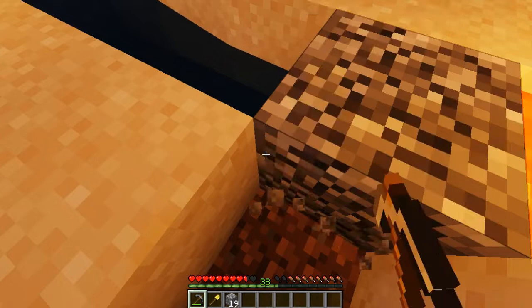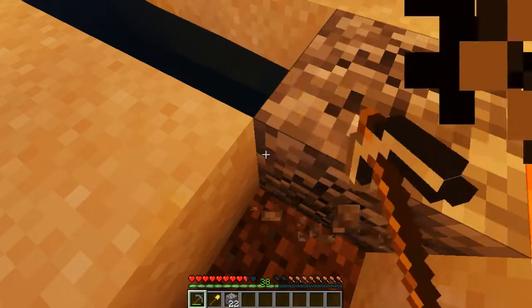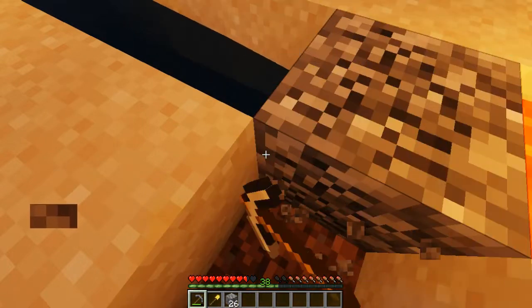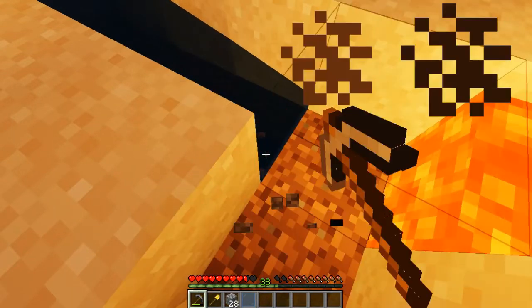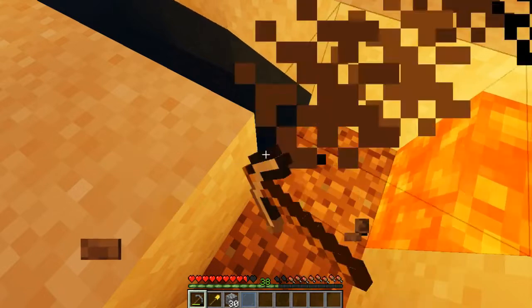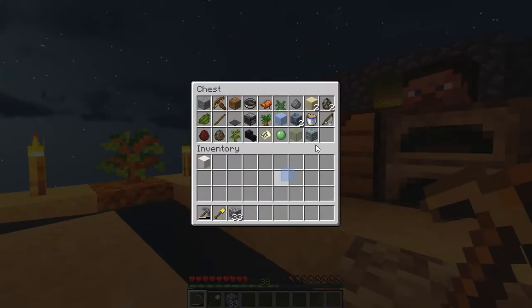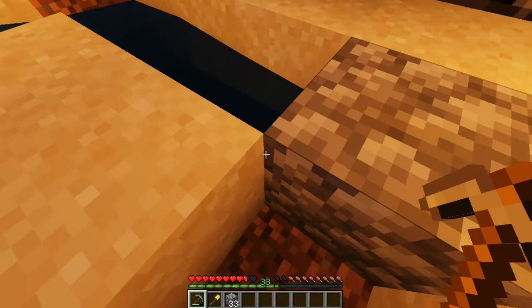I feel like I've gotten to the point again where I'm just hoarding blocks. I really should throw loads of them out, because I'm probably never going to use any of them. I feel like the only items you really need to keep are the ores, the tools, the weapons in general, armor, spawn eggs — those are very important because you never know when you might need them — spawners, dirt, and really just things that you can't get easily. Glass we're keeping because we only have so much sand on this island. But out of all this stuff, half of it we're probably never even going to use — like the dye. But we're keeping it anyway, because why not?